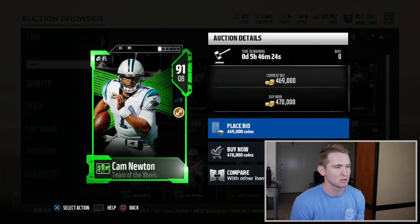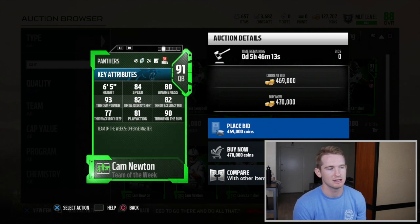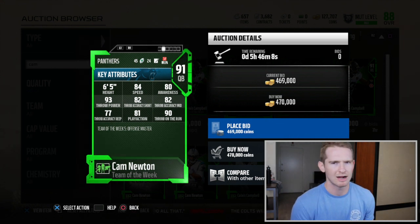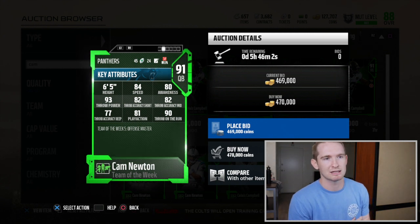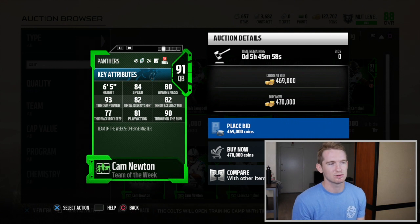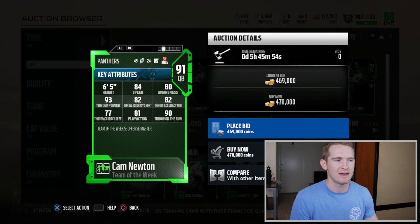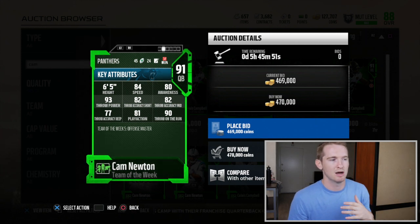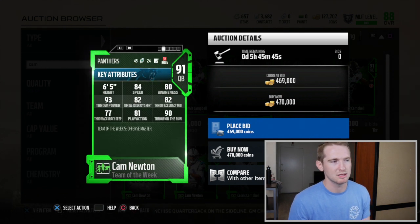Taking a look at the week five heroes for team of the week, we got the offensive master Cam Newton, 91 overall. He's got 84 speed — pretty fast — 93 throw power, so he's got a cannon, 93 on the run, and then his short, mid, and deep accuracy are 82, 82, and 77 — not amazing. Cam Newton is known for overthrows, and after the new patch just came out, quarterbacks are apparently overthrowing the ball left and right. So Cam Newton might be a risky quarterback. This card is not much better than his 89 overall flashback edition.